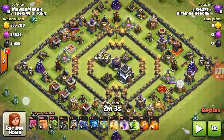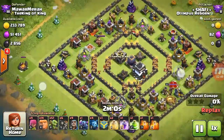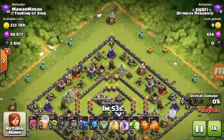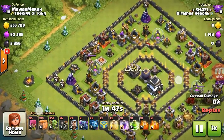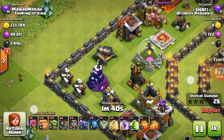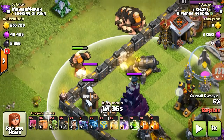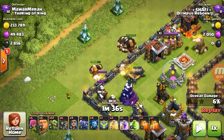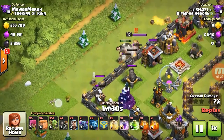Let's check out the replay. I dropped archers on the outer buildings in this quarter to take some free percentage. I covered all the outer structures with archers, then dropped one giant near the cannon and five or six giants nearby — this is the key move. The wizard tower deals splash damage, so I dropped one giant to pull its targeting away from all my other giants.